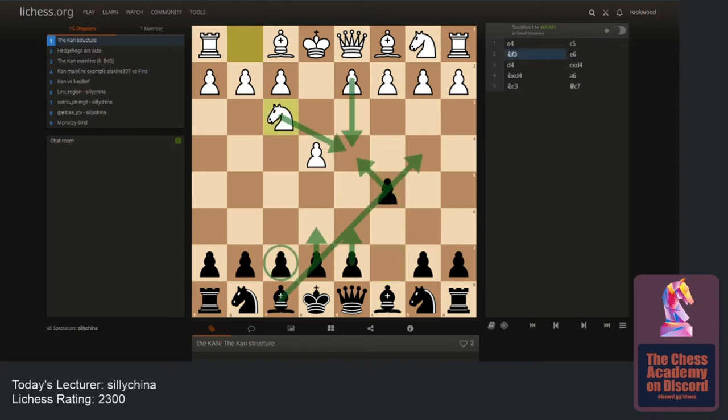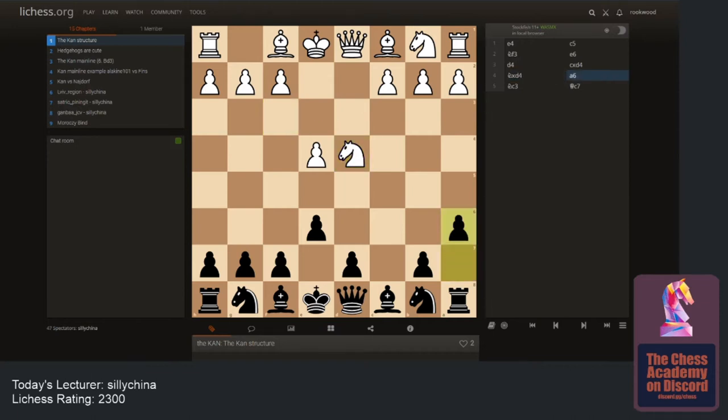In the main Con structure, after e4 c5 knight f3, they normally play d4 — the most common move. This is the open Sicilian, an e6 open Sicilian. After takes-takes, the move is a6. Once you've reached this position you are now in the Sicilian Con.